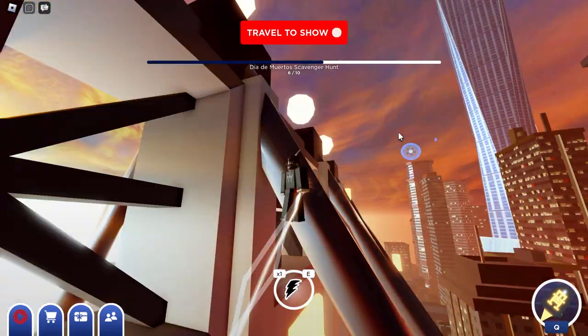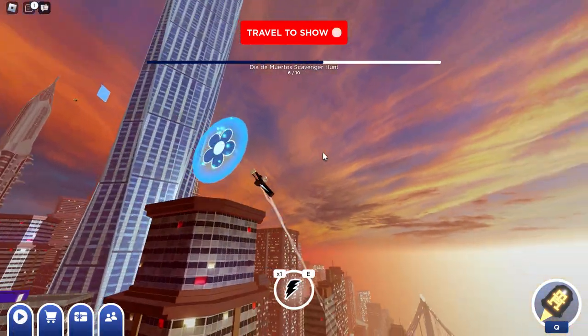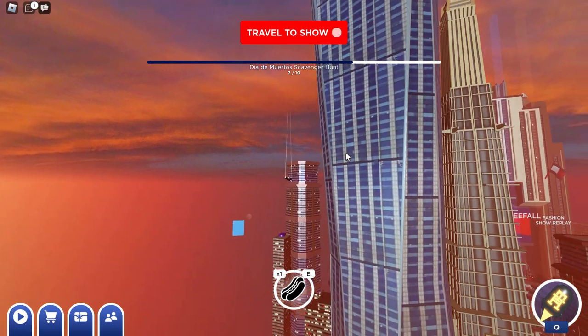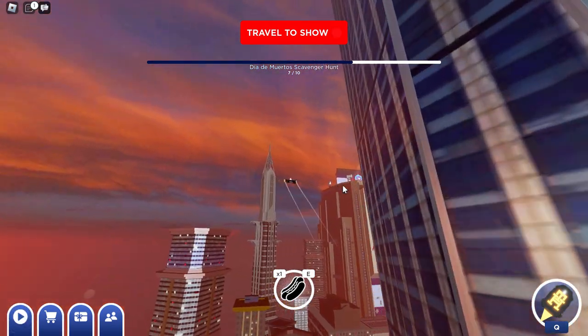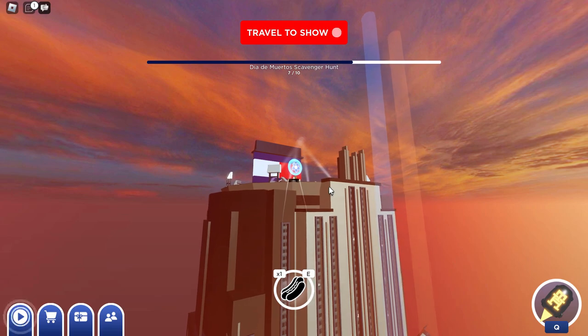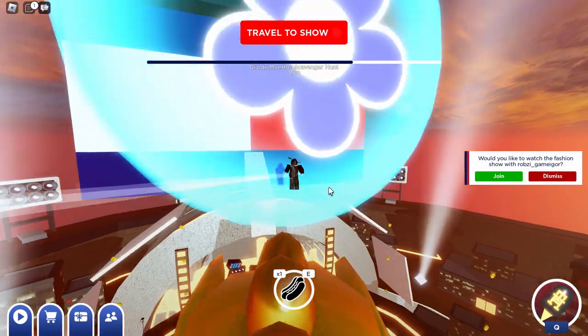Number seven — I can see it already, it's on top of this building. Why did my character just go absolutely flying? But let's go and collect this one for number seven. Now I think we've got to go towards the main building because there was actually one over there somewhere. If I just go around the corner here — there it is, it's at the top of this giant building. This will be number eight. It's on top of a golden chicken, so let's go and collect this one.